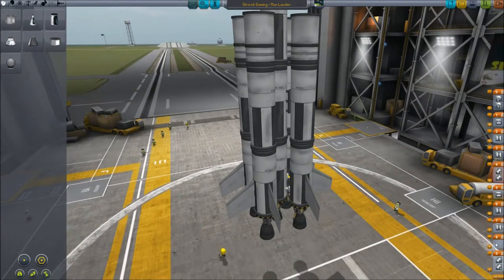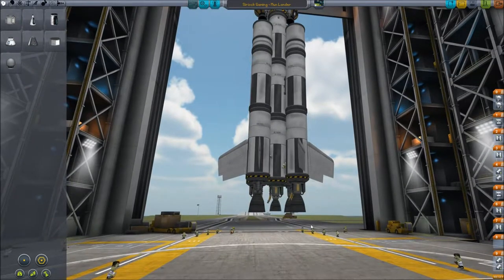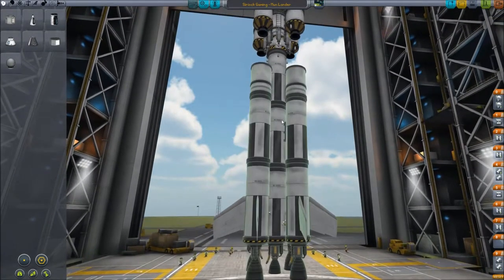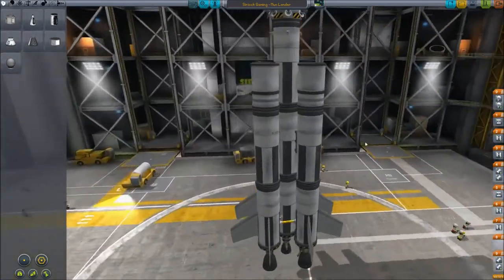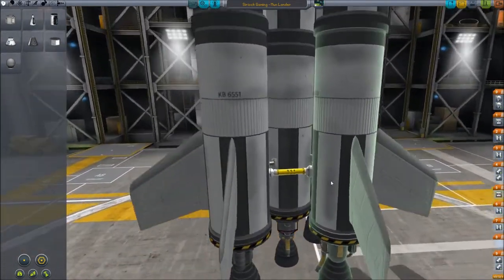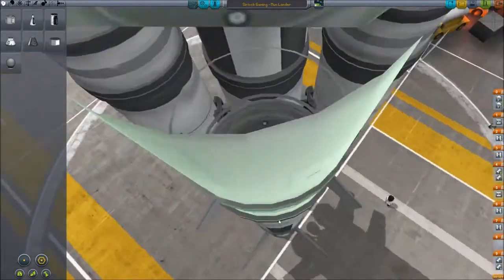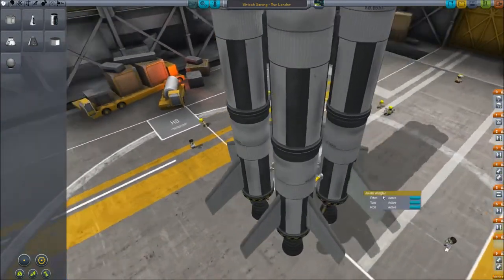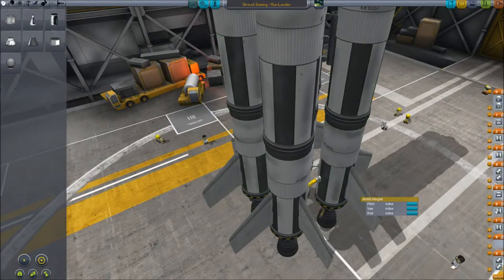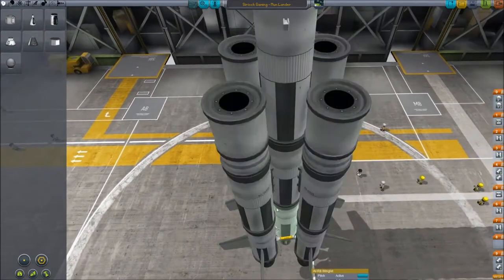That was staged at number eight. Just before those break off I'll be turning up the throttle on all the engines to compensate for losing those boosters — so those pop and these will just continue. This is called asparagus staging. I have just two sets of it: the first drops two tanks, the second drops the other two, and then you're left with the central core of fuel.